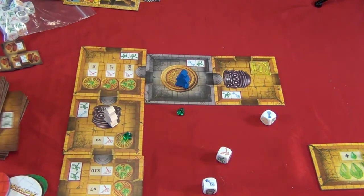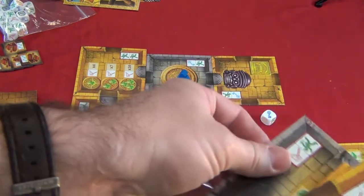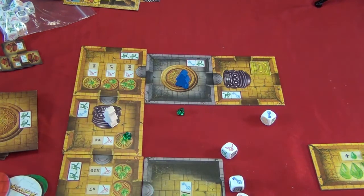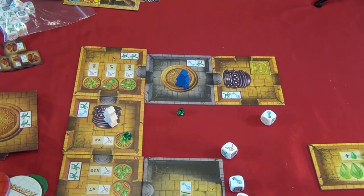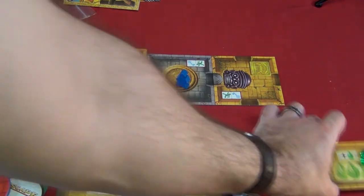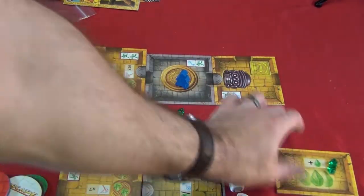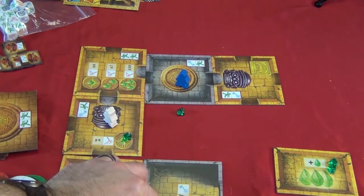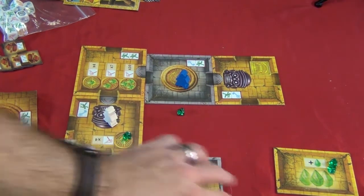You keep building and building until you finally find the exit tile and place that. At the end of the game, your goal is to get to the exit tile. All the players get to the exit tile and however many gems you have left, you have to roll that many blue keys on your dice. If you do that before the soundtrack ends, you've escaped. Everybody has to escape for you to win — otherwise you're all doomed.